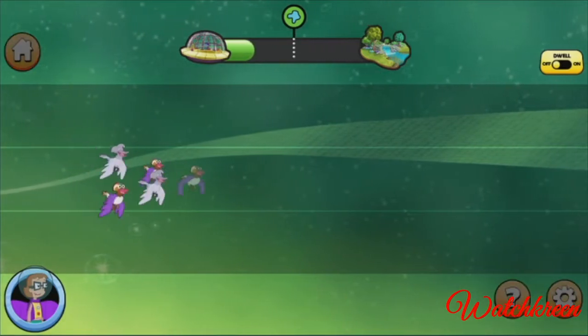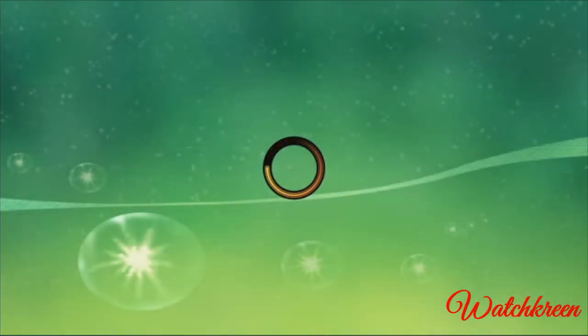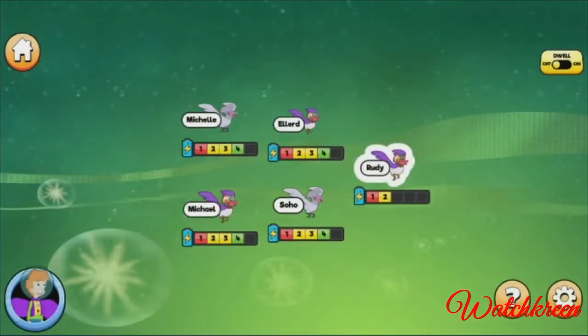Rudy is getting tired. Maybe another duck should take the lead. When ducks fly in a V, the duck at the front works the hardest, creating a wave of air that the ducks behind it can ride. But when the lead duck gets tired, it's time for another duck to go in front.